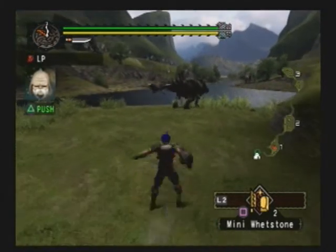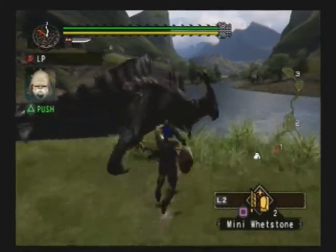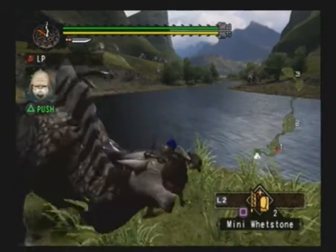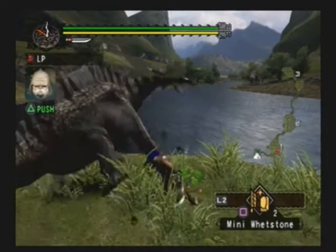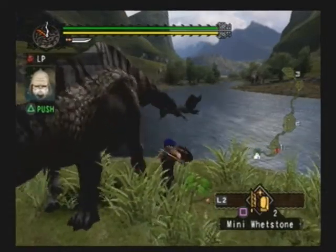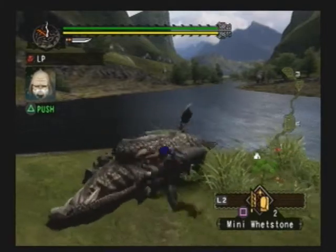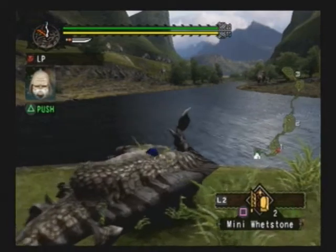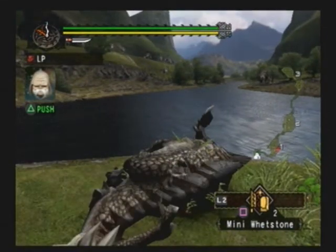These monsters you see here are called Aptanoth. They're basically just docile herbivores; they don't really do much. They won't hurt you if you don't hurt them. Some of them will protect their fellow mates and some will just run across that lovely little rendered water effect there. That looks like it came from Toadstool Tour or whatever - I'm not sure even Toadstool Tour would have water like that.